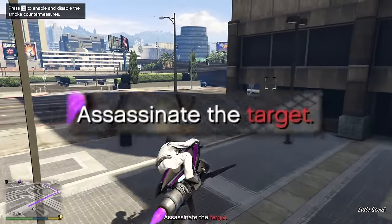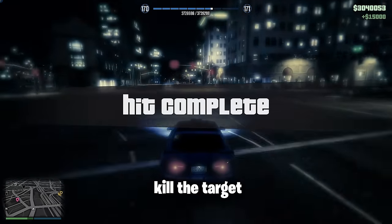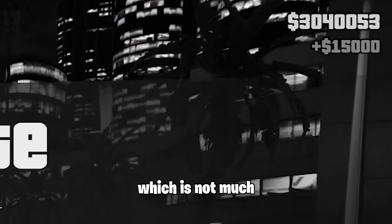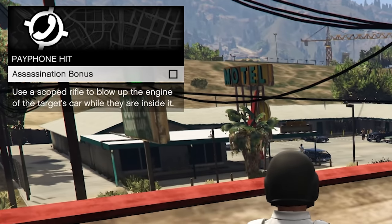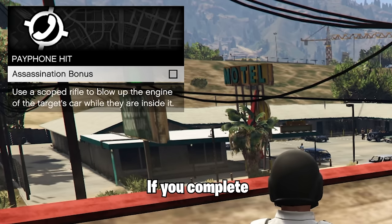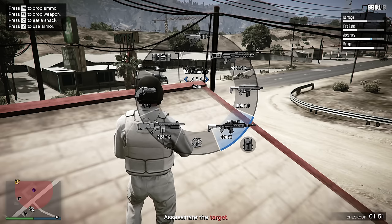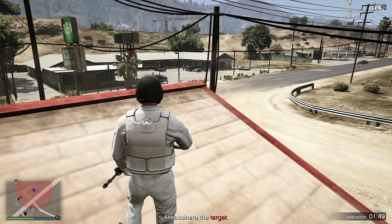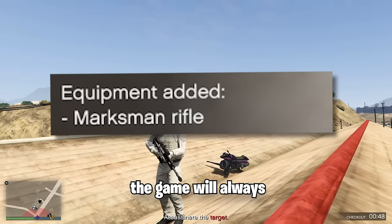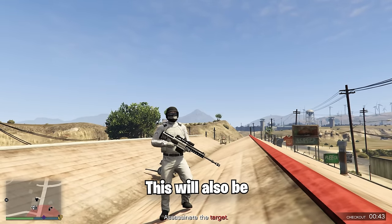On the bottom you will see what you have to do. In this case I had to assassinate a target, but there is a twist: if you just kill the target you will only earn $15,000. However, in the top left corner you will see a message saying assassination bonus. If you complete this bonus you will increase the money you earn by a lot. For example, you may need to use a scoped rifle to blow up the target's vehicle while he's inside. The game will always provide these items if you don't own them, and this will be marked on your map.